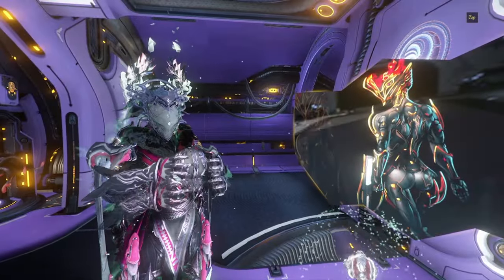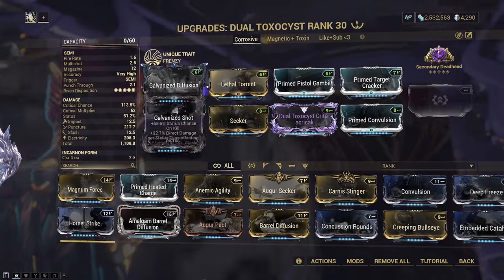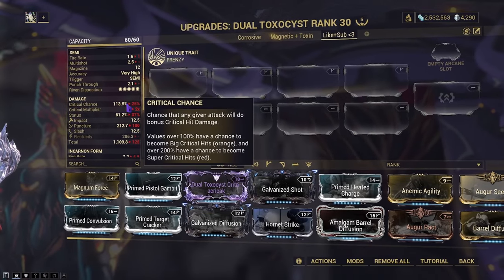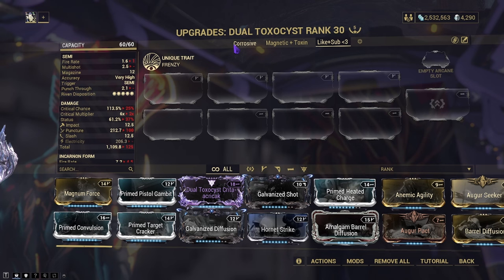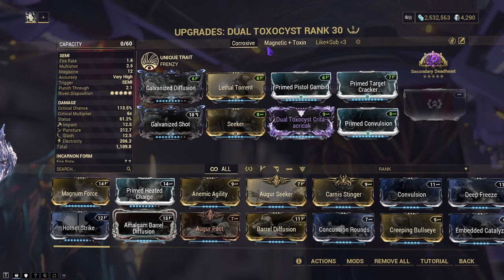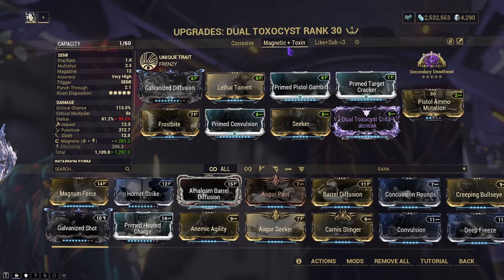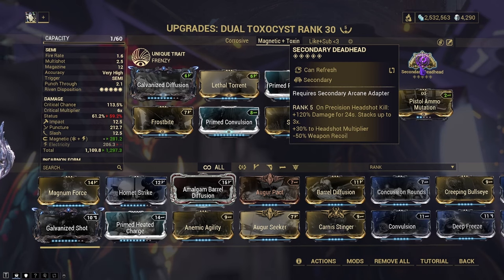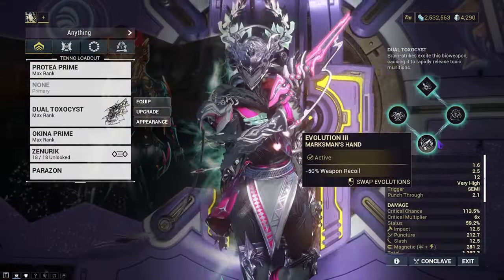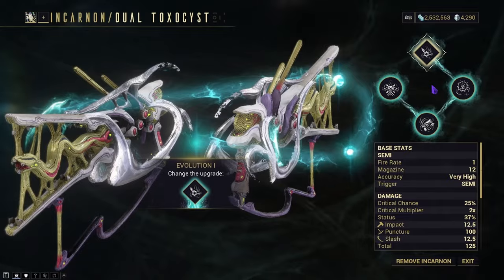Overall, how do I feel about the Dual Toxicist Incarnon and the weapon in general? It's easily one of my favorite weapons ever. I remember using the Dual Toxicist when they came out with Anaros and I loved them then, and I still love them now. Their stats may not be the best — it was primarily a status weapon that got lucky with crit. When it comes to how you build the weapon, it's very dependent on your playstyle. The weapon allows you to build for crit, status, or a mixture. This Evolution means you don't have to run a recoil mod like Steady Hands, and the Incarnon on Evolution 3 basically removes weapon recoil entirely. Since you get ricochet, the ricochet usually goes for heads — so slap on Deadhead and get the free bonus damage.